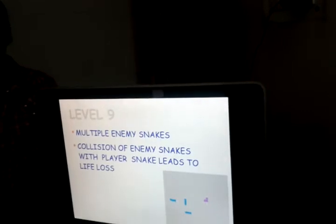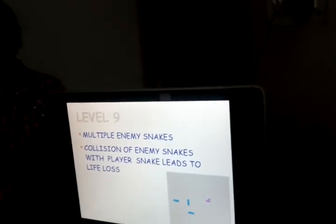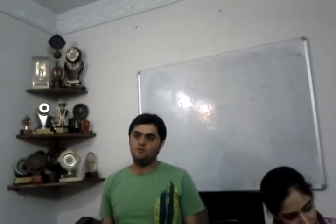In Level 8, there will be a moving snake and a thief. In the 9th level, there are 3 snakes, out of which 2 snakes will be moving randomly with their own AI, and another snake will be a thief snake which will be trying to eat our food. So we have to be aware and save ourselves.